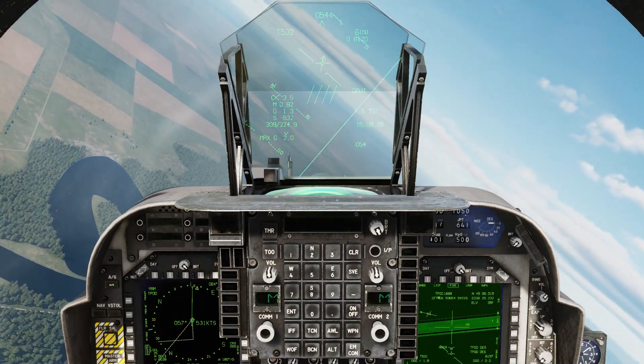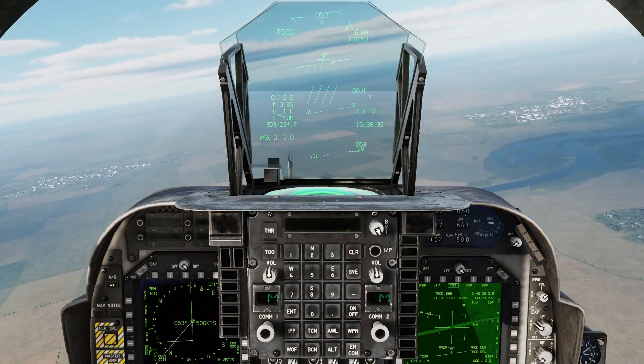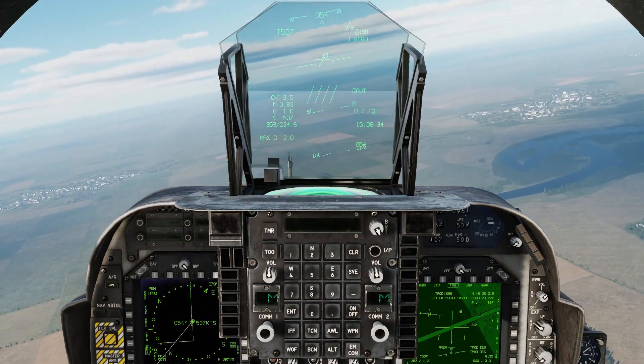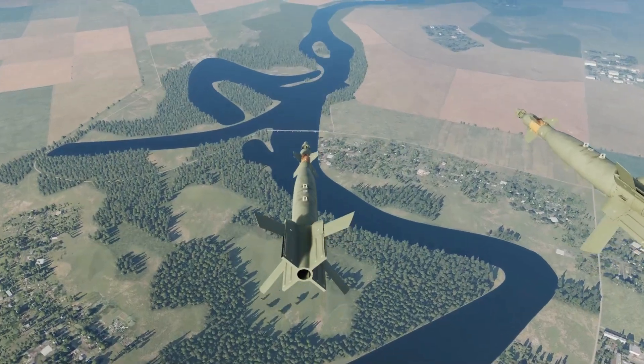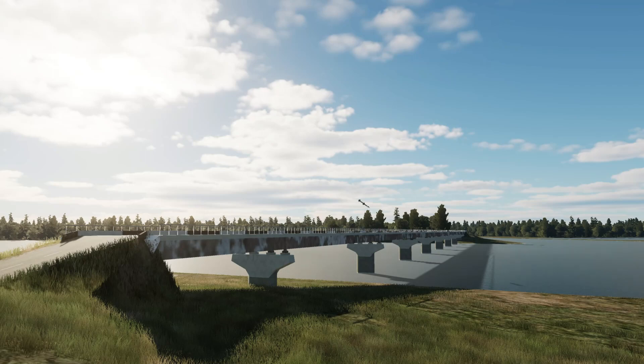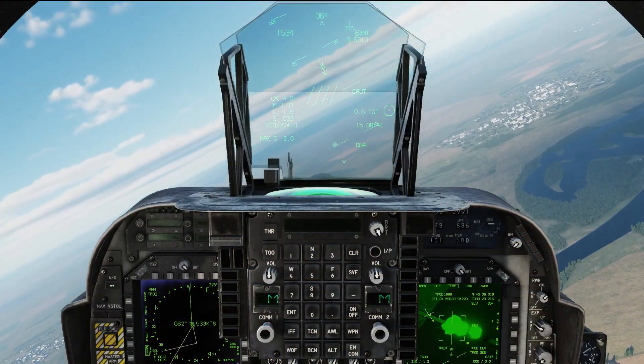Turn away from the target and then begin an orbit to keep it within sight of the targeting pod. Keep making aim corrections with the targeting pod's slew controls as you do so. A pair of £1000 bombs on target is enough to take out the bridge.